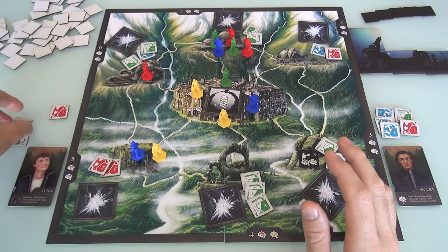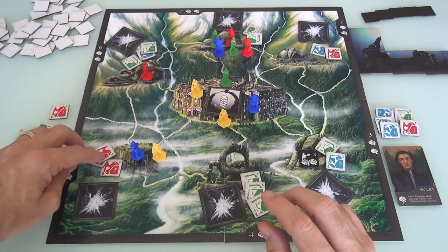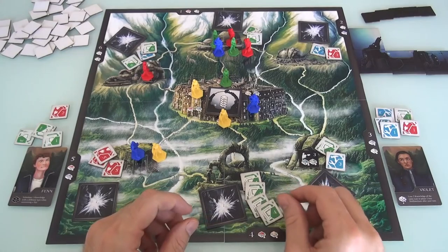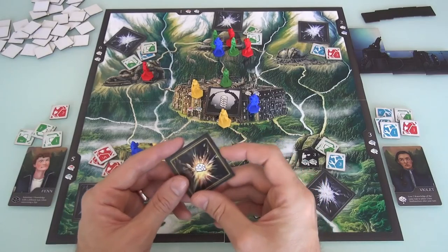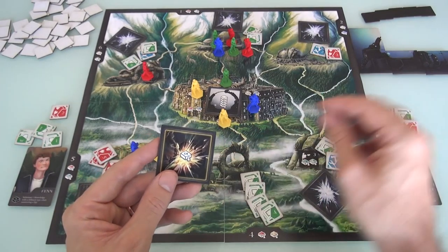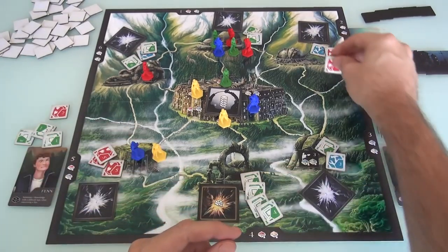I want to start collecting greens, and we've got to draw three more. Area 5 - there's a lot of red malfunctions there. And area 4 - boom! We pause for a second. This malfunction limits our hand size - normally 7 chips, now it's 6. That's a problem. And we draw one more: area 2.